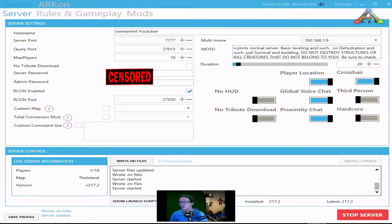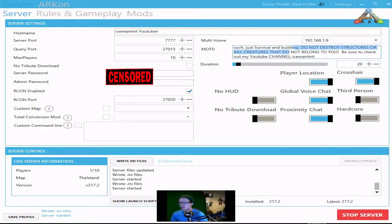Also, there's a message to all domain users up in this top corner. You can see the host name, and then this is the message to all as soon as they jump into the server — whatever you want it to say. You can have it as customized as you want: a set of rules, all that fun stuff. Duration of time in seconds is what that is. Player locations, crosshairs, global voice chat, proximity chat, no HUD, no tribute download, hardcore mode, third person — all stuff you can add on there. I have my admin password and my server password blocked out so you guys can't see any of that.